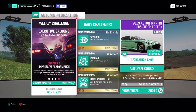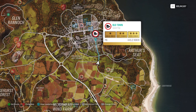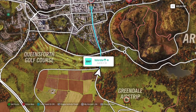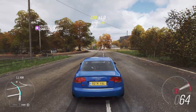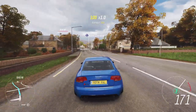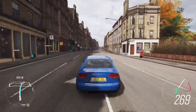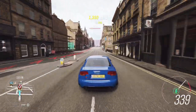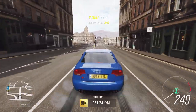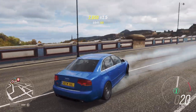Here we need to do road series and show of skills. For the speed trap, I took this one here — Old Town. I start from this side; this should be enough for speed. Basically you need to do this four times and then you have the second Forzatón challenge done.